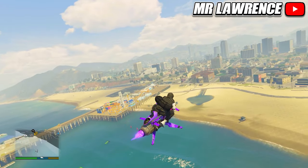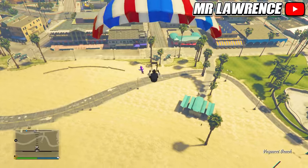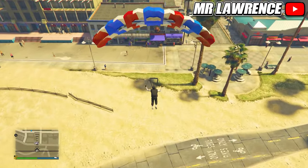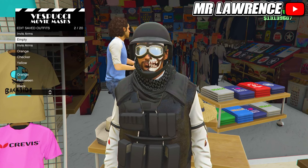Now we will save it. To do that, go to the mask store with a flying vehicle. Jump off, route your vehicle, and pull your parachute. You will need to parachute right into the mask store and when you land, spam right on the d-pad to access the mask store. Now I can save my outfit.